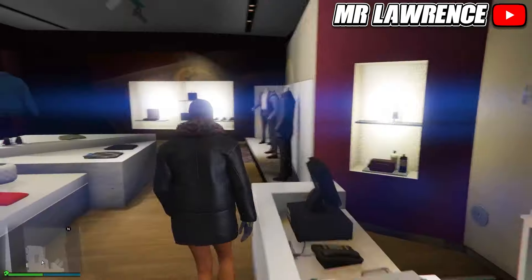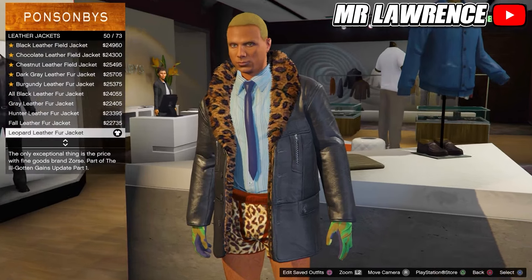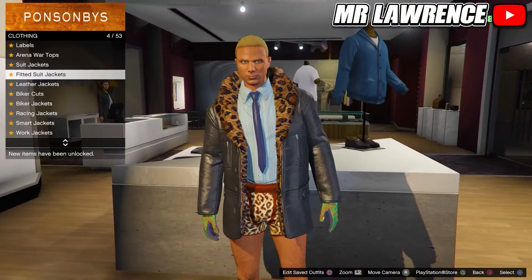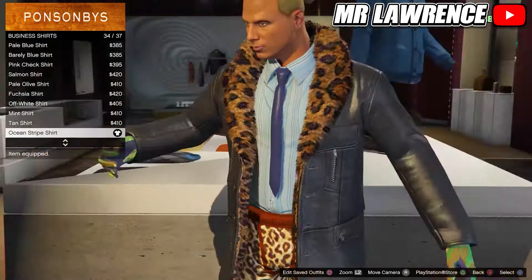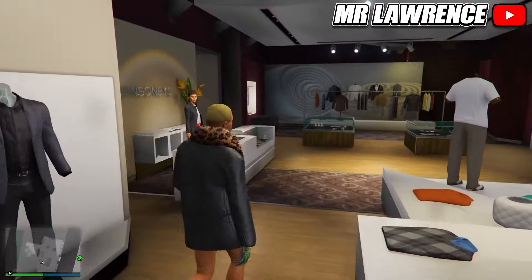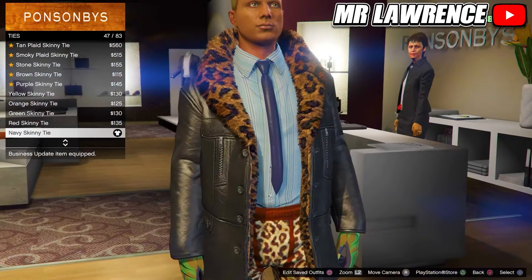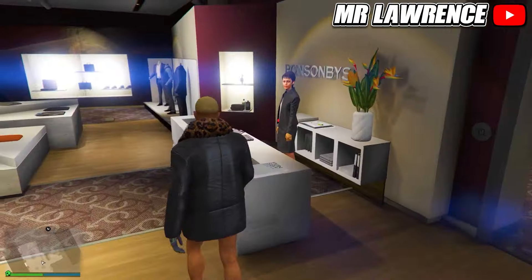We will now only have to change the top. So go to the tops, then to leather jackets, then purchase the leopard leather fur jacket number 50. Stay in the tops and go to business shirts, then purchase the ocean striped shirt number 34. Then make your way over to the accessories. Now go to ties and purchase the navy skinny tie. You can now save this outfit in your third outfit slot.